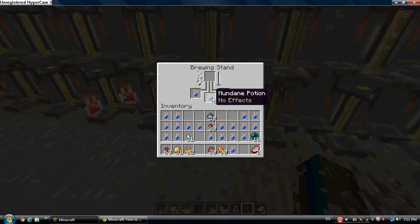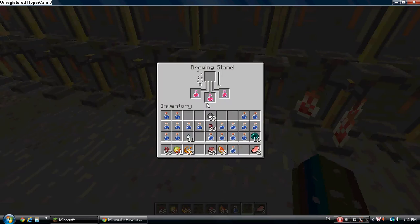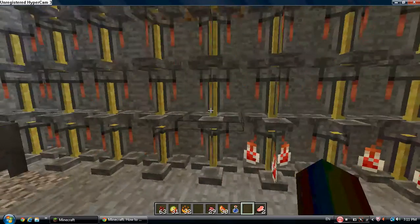So we have mundane potions. What you usually do with them is just take some of the potions and put ingredients in. Some things don't work, some things do. That works — and, instant healing potion.